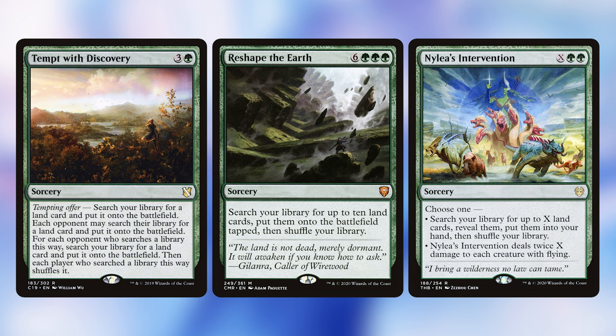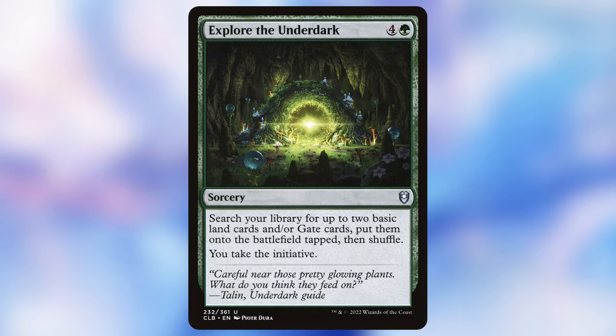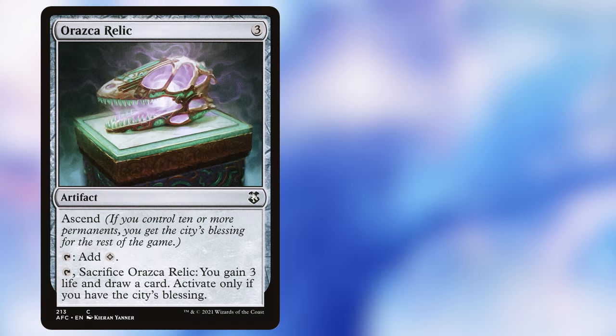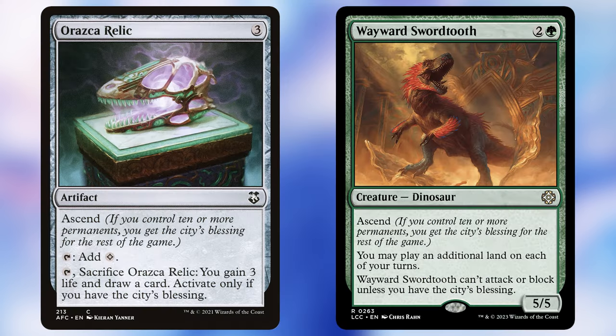We have some generic land searching engines: Expedition Map, Hour of Promise, Nylea's Intervention, Tempt with Discovery, and Reshape the Earth — most allowing you to search for multiple lands of any type. Reshape the Earth can get you enough lands to win the game on its own, serving as an alternate win con. Explore the Underdark searches for basic lands, helps with snow and colors, and also gives us the initiative. Into the North searches for a snow land. Rasca Relic and Wayward Swordtooth both have Ascend, and the World Tree perfectly fixes our mana.